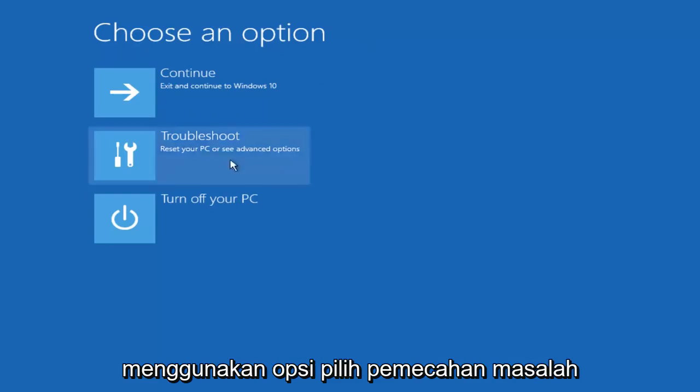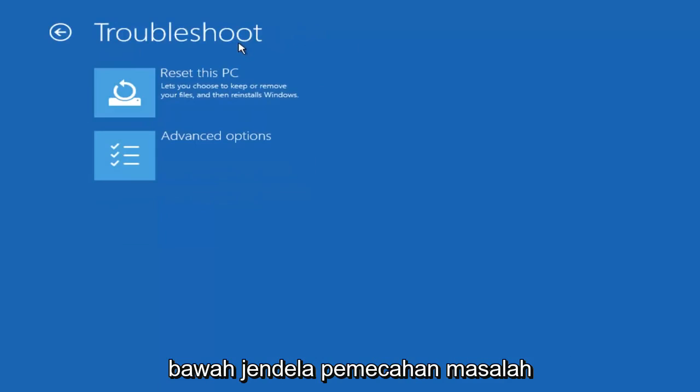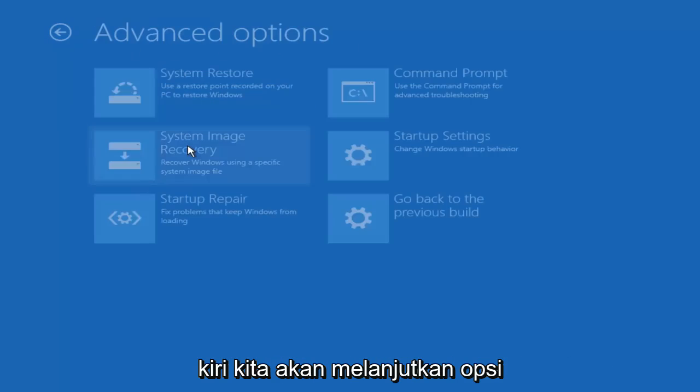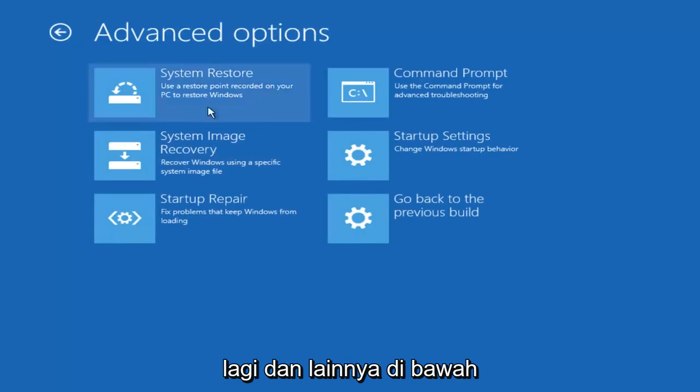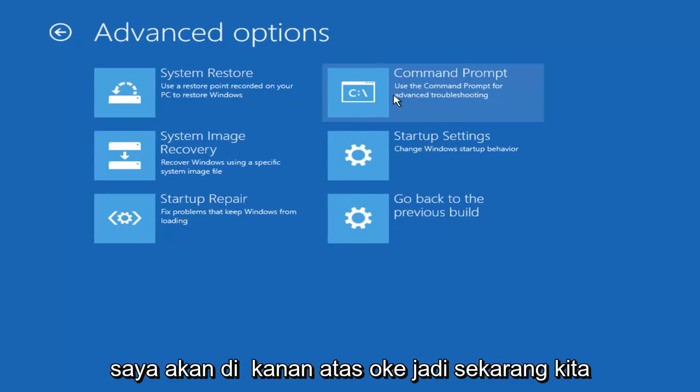Under 'Choose an option,' select Troubleshooting from the middle of the list. Then underneath the Troubleshooting window, left-click on Advanced Options again. And now underneath Advanced Options, left-click on the Command Prompt tile at the top right.